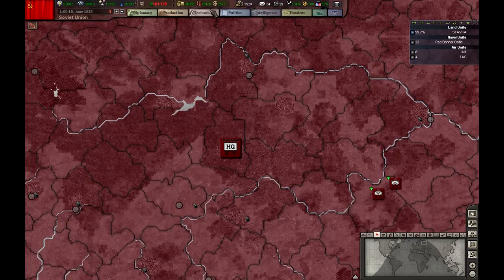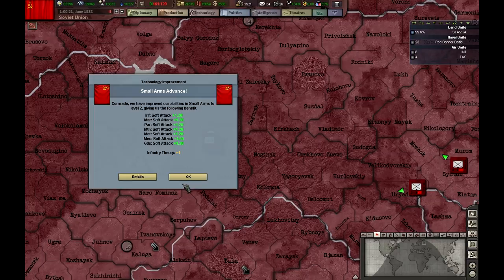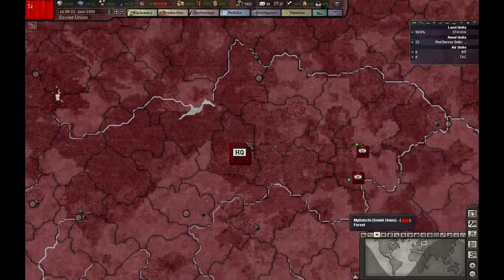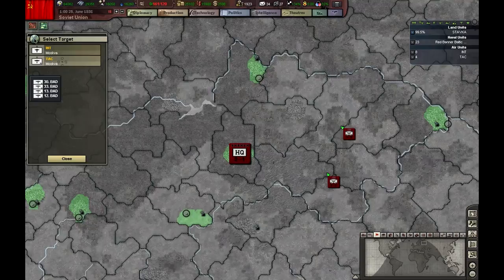The first tech will hopefully allow us to build carriers — prioritize it again. The first techs of '36 for infantry — I'm going to cancel for now because our practicals are quite bad. When they improve I will research at least these two ahead of time. Light artillery — which is great. I'll research it, probably ahead of time too, but not right now.